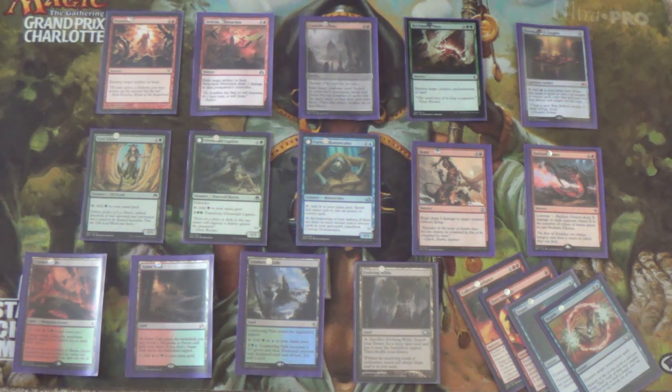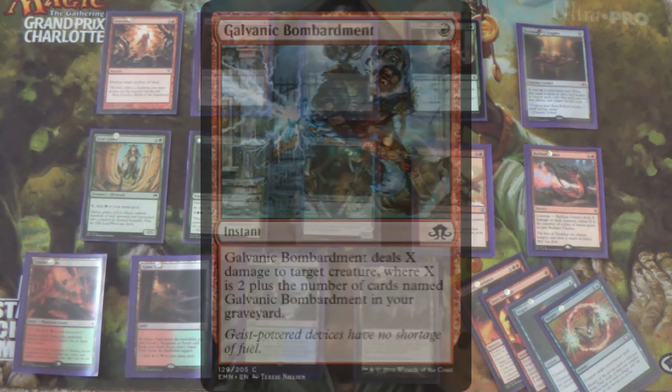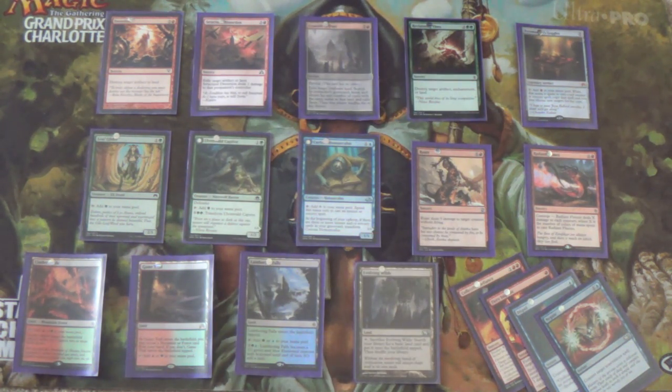If your meta has a lot of Collected Company in it and you need more instant-speed removal, consider replacing some Roasts with Galvanic Bombardment — it only hits creatures, but at two, four, six, eight damage it'll kill a fair amount. Four should kill everything, even up to Avacyn. Selfless Spirit is a card they can play regardless of what our removal is.